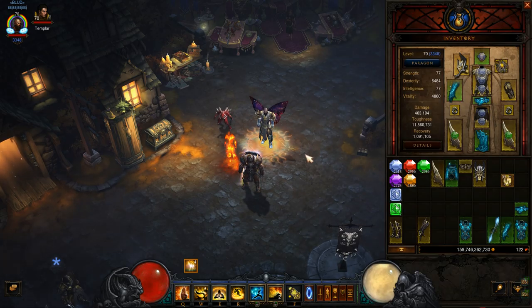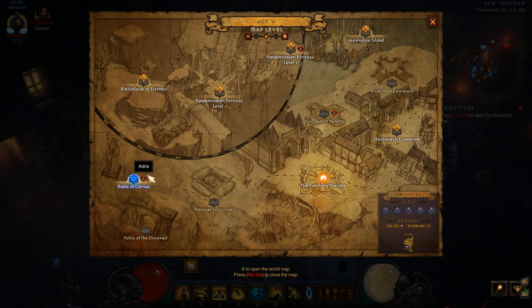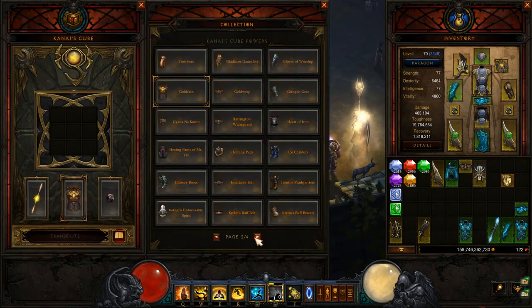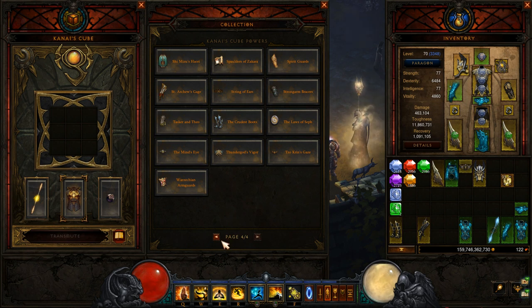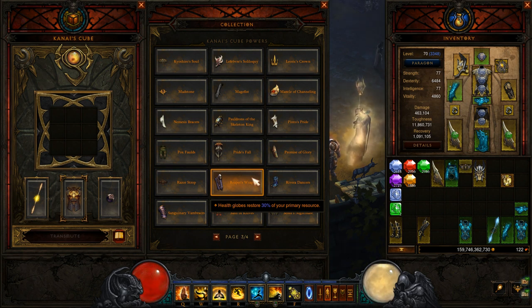You can also kill Malthael as soon as you hit 70 to get Reaper's Wraps — Malthael can be on any difficulty, just go run and kill him as long as you're level 70. You get the pattern for Reaper's Wraps. Reaper's Wraps give you a lot of resource, especially if you're using something intensive like LTK or Wave of Light. The effect is that health globes restore 30% of your primary resource, and you can craft it right away for more early game utility.